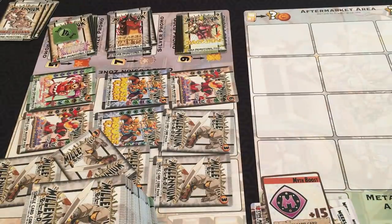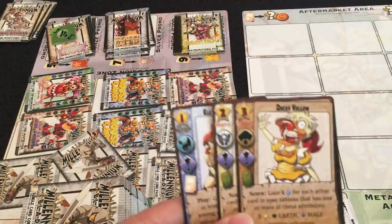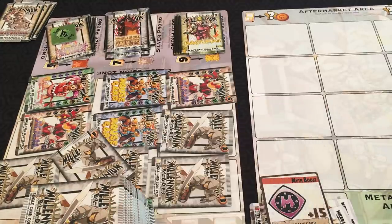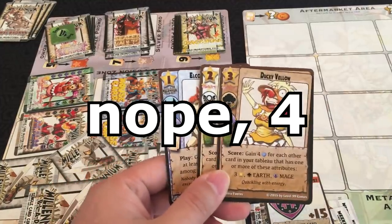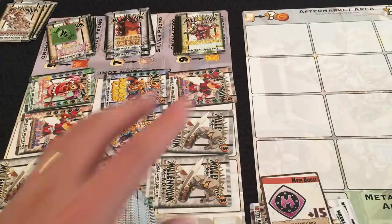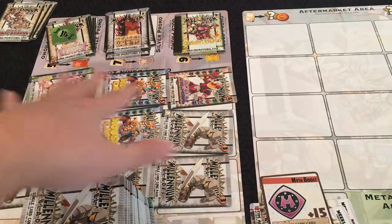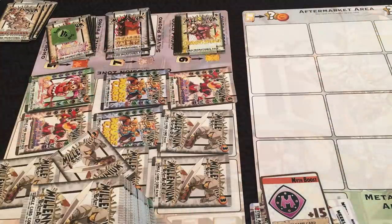Once the final six-minute timer is done, the round ends. Each player may turn in a collection — here I have three different mage cards with three different star values, which could get a seven victory point bonus, but every player can only do one collection per deck building phase. Any loose cards that you didn't put in your deck will be placed in your binder, and then you put all cards from the store and the aftermarket into the discard pile.